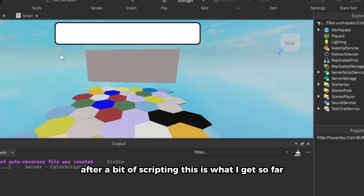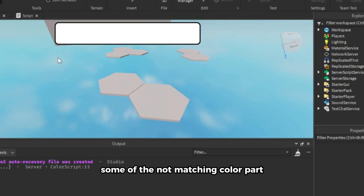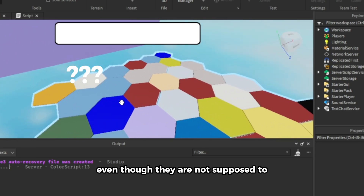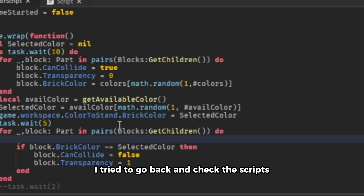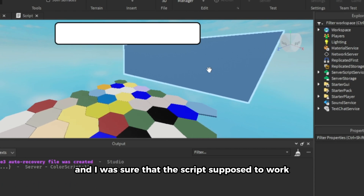After a bit more scripting, this is what I have so far. You might think it's working as intended, but it is not. Some of the non-matching color parts were not becoming invisible, and I don't really know why. Look — some of the parts changed even though they're not supposed to. This is the part where I'm going insane. I tried to go back and check the scripts, debugging multiple times, but the bug was still happening, and I was sure the script was supposed to work.